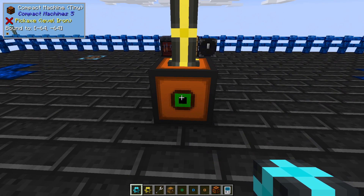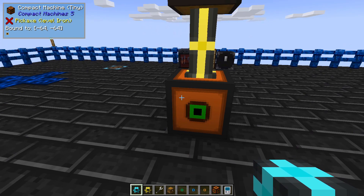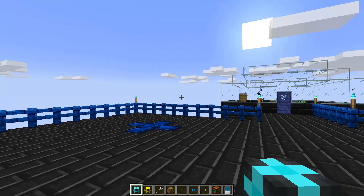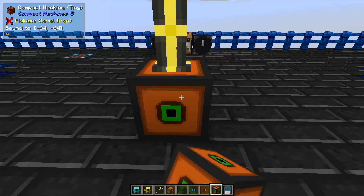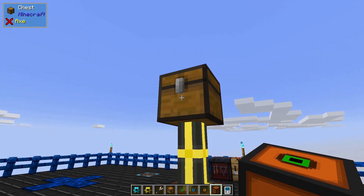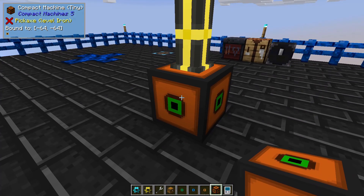So if I have some type of machine or automation that I've built, or a resource factory that's making items, I can use the tunnels to transfer those items outside of the compact machine into the overworld, where I could then have them going into another machine, another compact machine, some type of automation I've built out here, or maybe just going into an inventory system like refined storage or AE storage. This will allow you to have a much larger space inside this block making things for you and then pulling those items outside, or vice versa — you can have items going into the compact machine the exact same way.